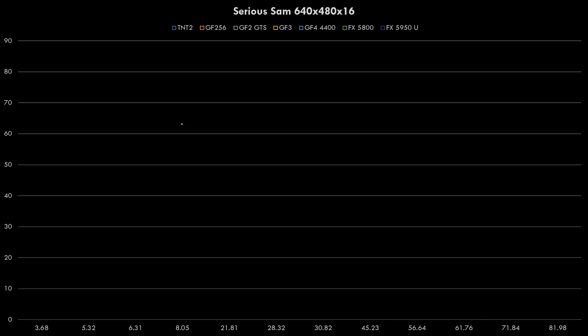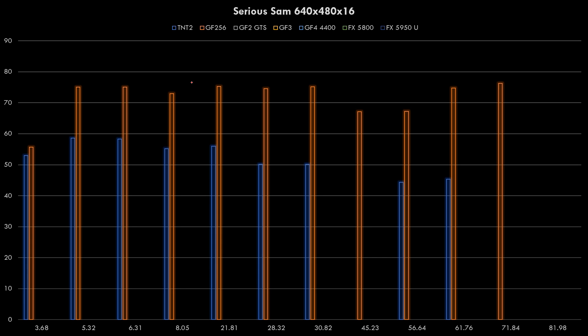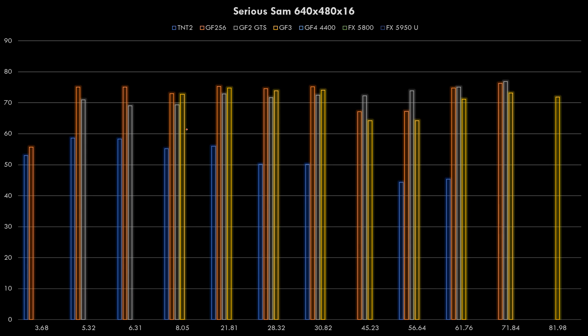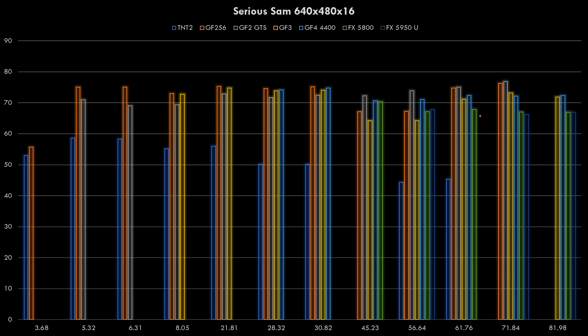We have one more game: Serious Sam at 640x480. Decent performance with the TNT2. The GeForce 256 and GeForce 2 show there's not as much interesting stuff going on - fairly consistent performance across all driver versions. The FX cards are a little bit behind but not much. In terms of drivers, if you've got a GeForce 256 or GeForce 2 you're set with something in the middle range. This game does not slow down with new drivers, so it doesn't really matter that much.